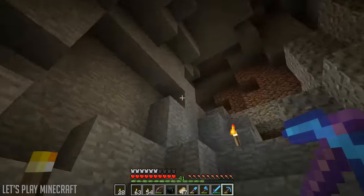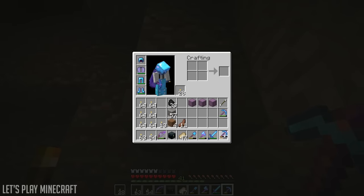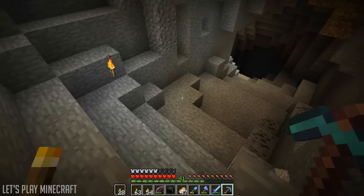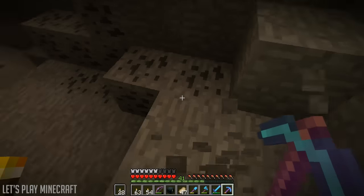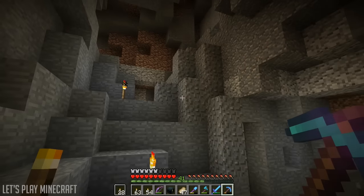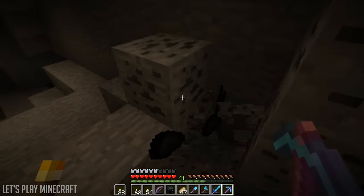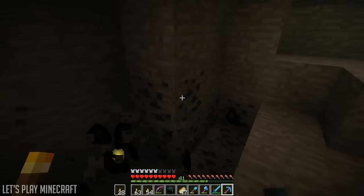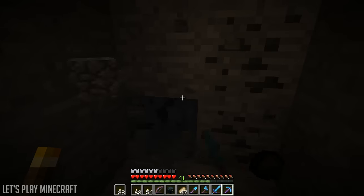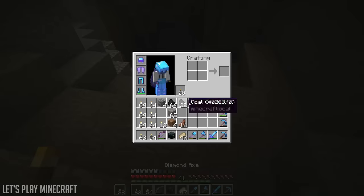We're gonna bring this stuff with us, and I might actually even start collecting the coal from that. But yeah, that's hilarious — I'm gonna start bringing this with me and we're gonna do all kinds of cool stuff. I was sitting here thinking I should probably go get that, that might make my life 400 times easier. So now we've got our shulker boxes with us.